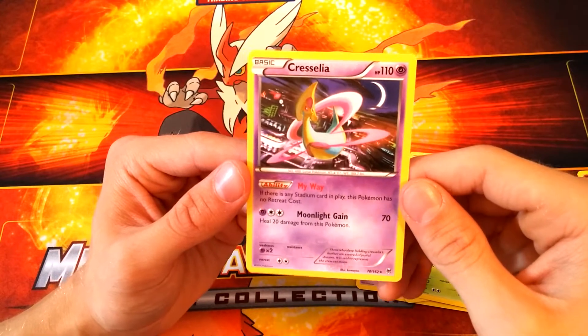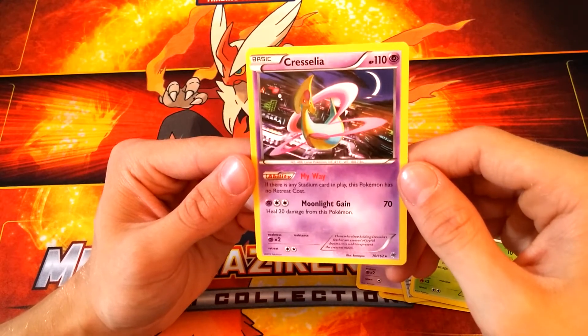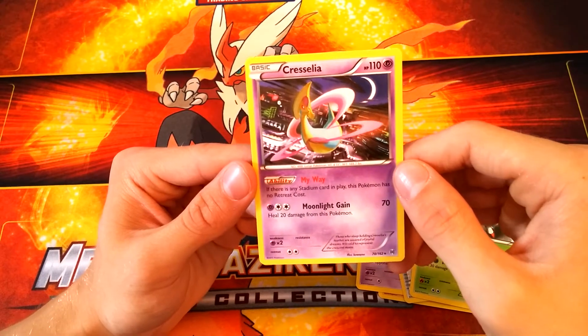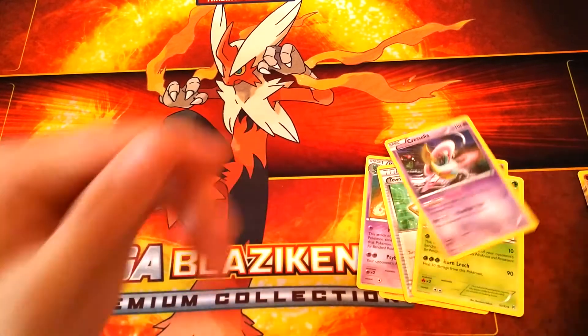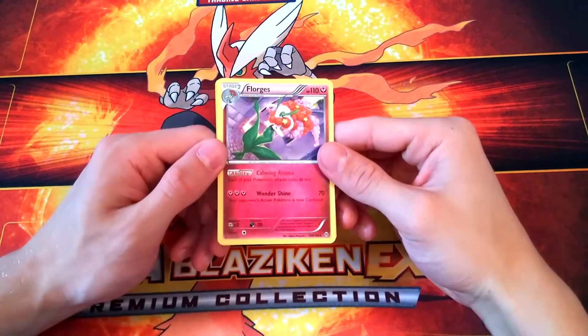Our next card is a Cresselia as our rare. It has the ability My Way: if there's any stadium card in play, this Pokémon has no retreat cost. The move it has is Moonlight Gain, which does 70 damage and you heal 20 damage from this Pokémon. I'd say we got some pretty good pulls out of this.